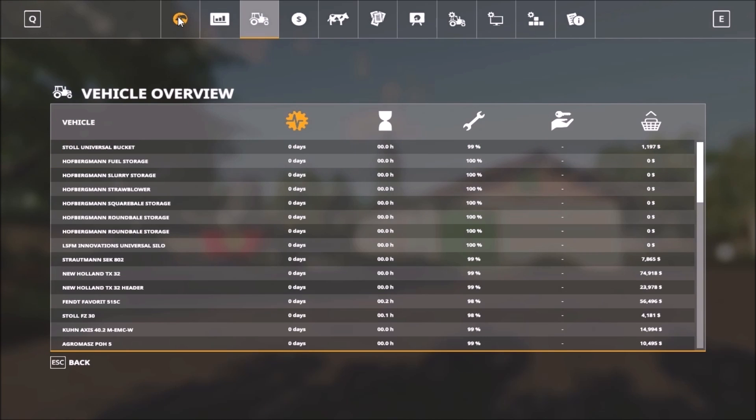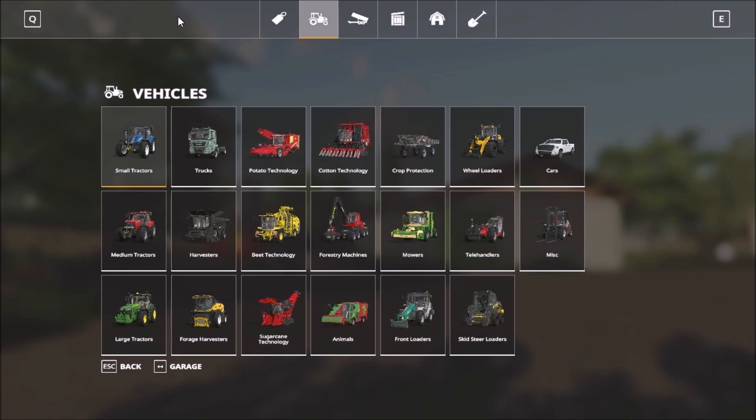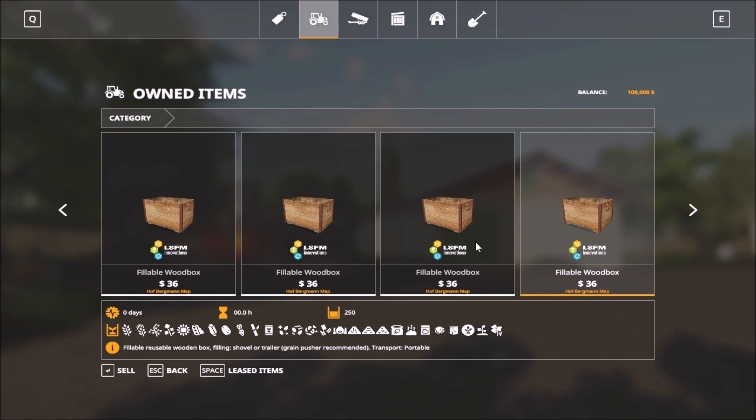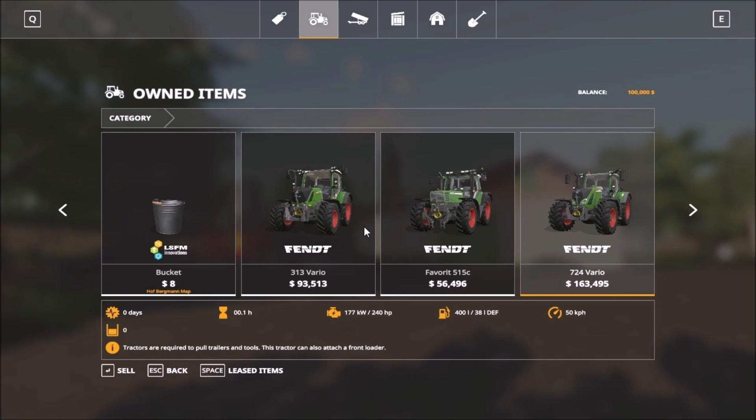These are all the vehicles here. Let's see what's in the garage when we start. There are some placeables that come with the map — fillable boxes. You get wood boxes and stuff, then a bucket.